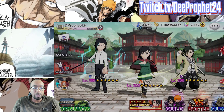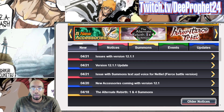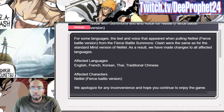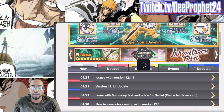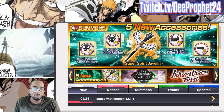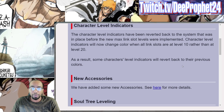Let's check into the details of the news. There's an issue with summon text — imagine getting a character and then a certain text pops up but it's the wrong character, that'd be tough. Also, the character indicator levels have been reverted back to the system that was in place before the new max link slot levels were implemented. The character level indicator will now show a color change when all link slots are 10 rather than 20. As a result, some character level indicators will revert back to their previous colors.